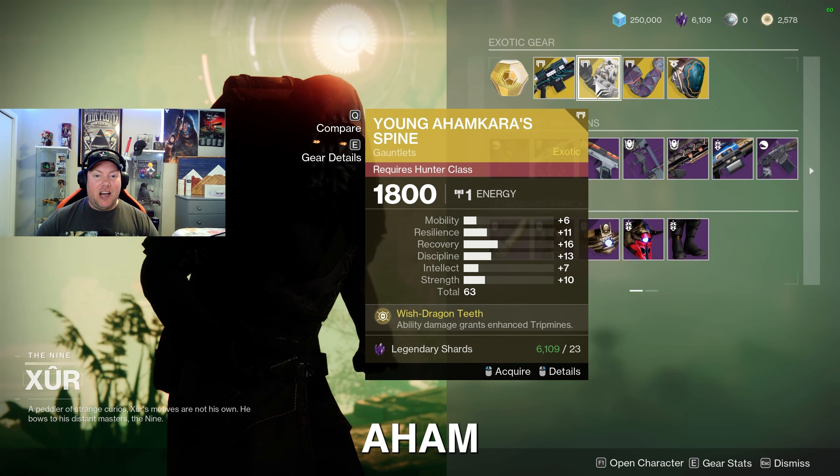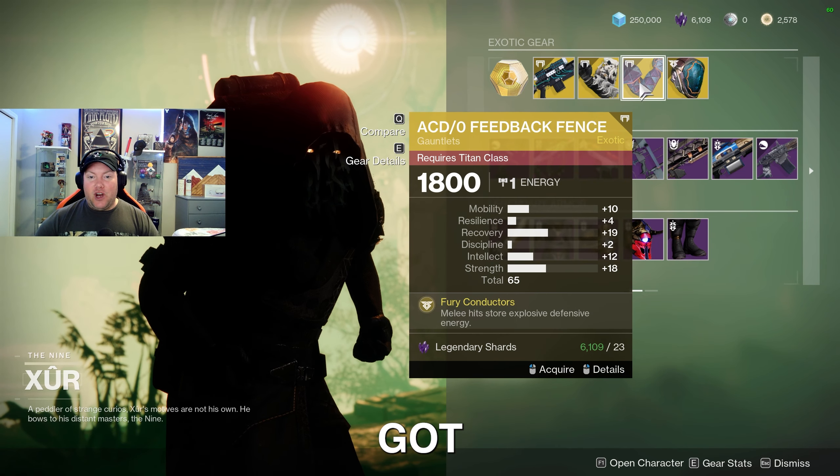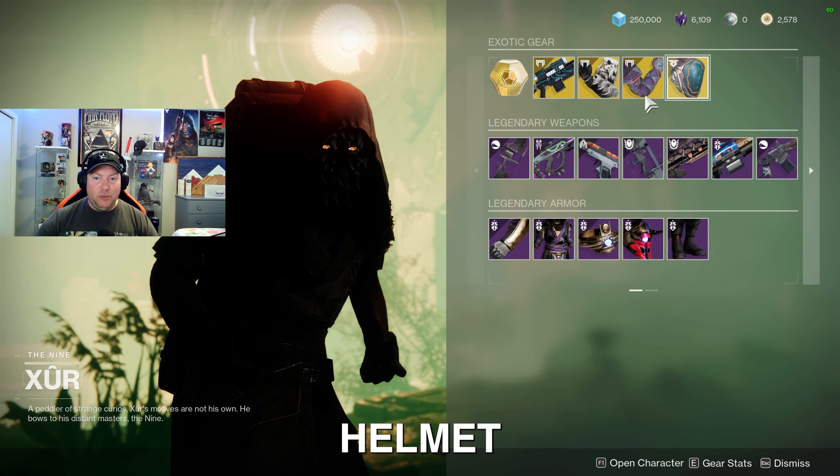For the Hunter this week, we got the Young Ahamkara's Spine Gauntlets. For the Titan, we've got the Feedback Fence Gauntlets. And for the Warlock, we got the Apotheosis Veil Helmet.